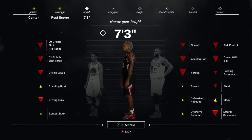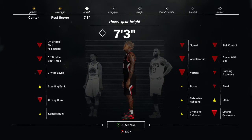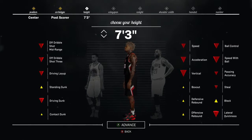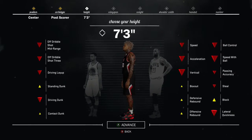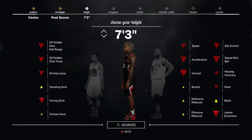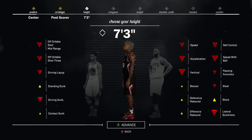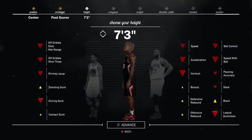For height, you want to make him 7'3". The reason being is that it's just going to help for long rebounding. Don't be too worried about his agility and how quick your center is going to be, because you're not going to be that fast anyway. Most of the time you're just going to be down low, posting up people and circling the mid-range area, breaking up the place.